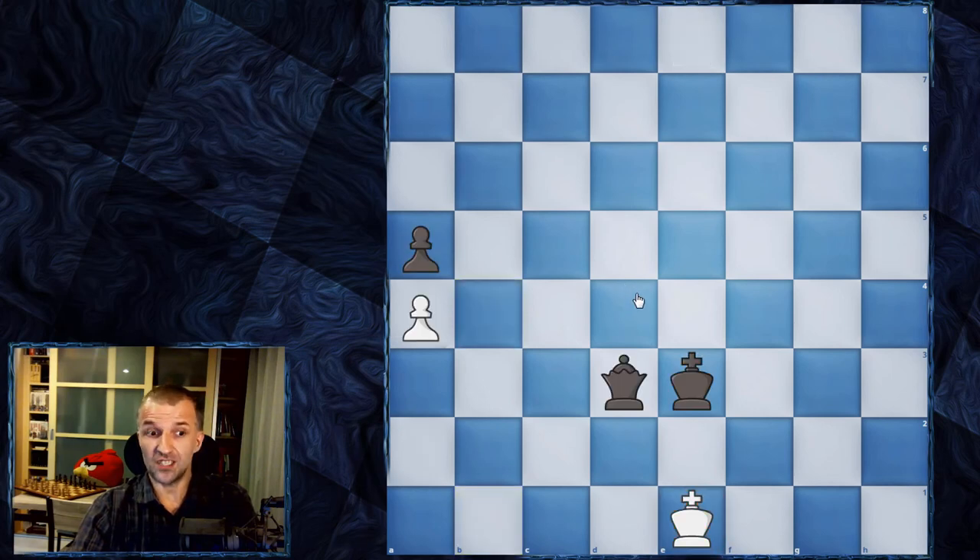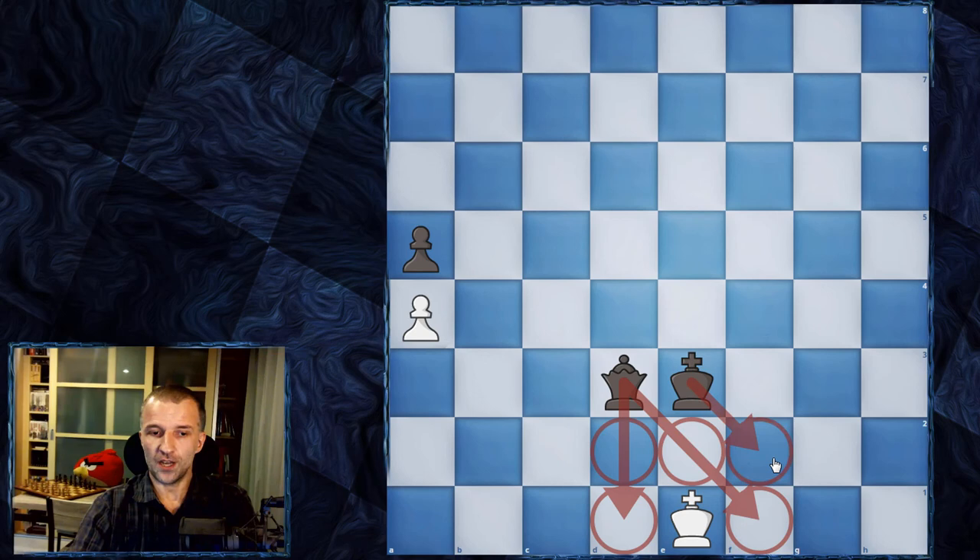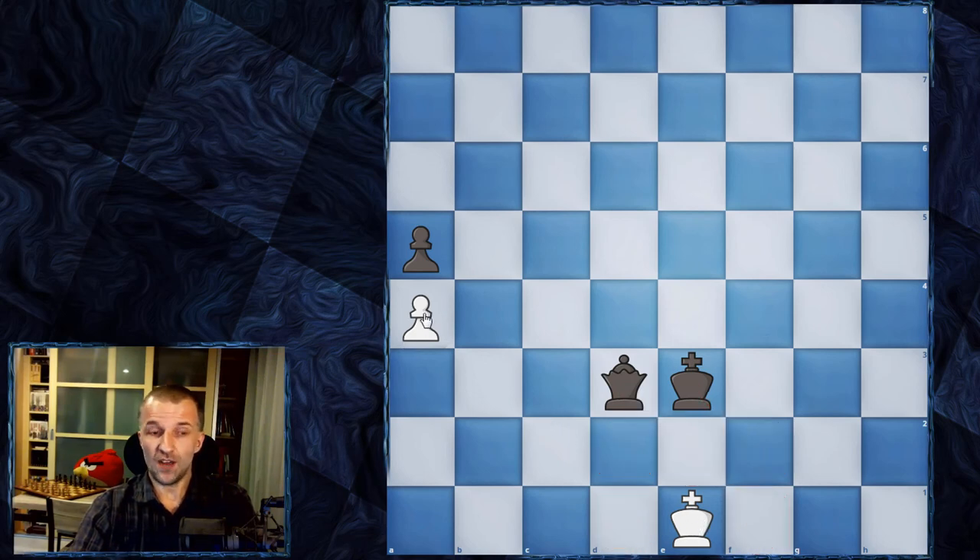Once we know about checkmate, I need to mention stalemate. If it's black's turn and the queen comes to e2, that would be checkmate, because the king controls and protects the queen, and the queen would control all the squares and deliver check. However, if it's white's turn in that position, it's a draw — this is called stalemate. The queen controls all squares around the king, the king controls this square, and the white pawn is blocked and cannot move. Even if black is winning by material, the position is a draw.